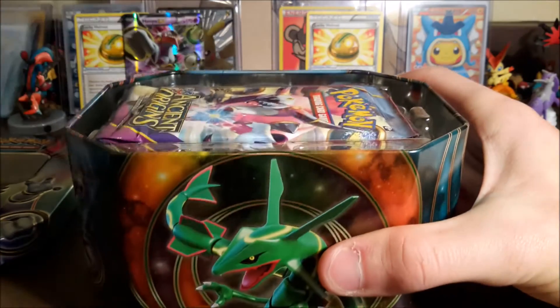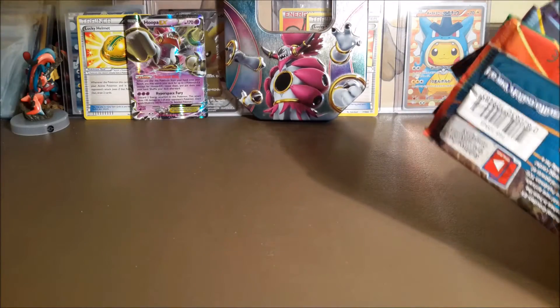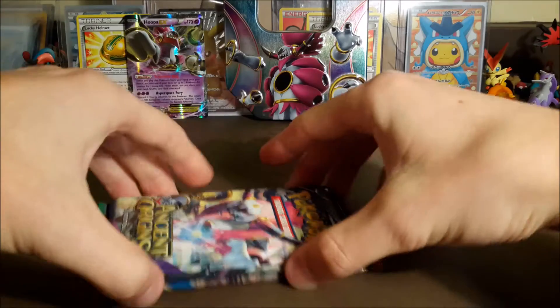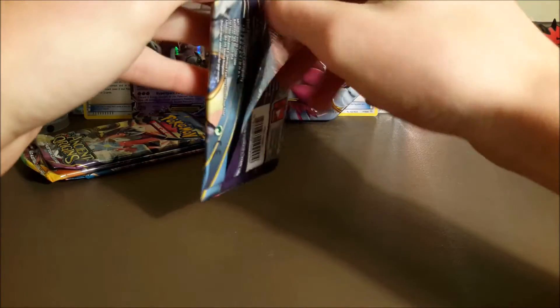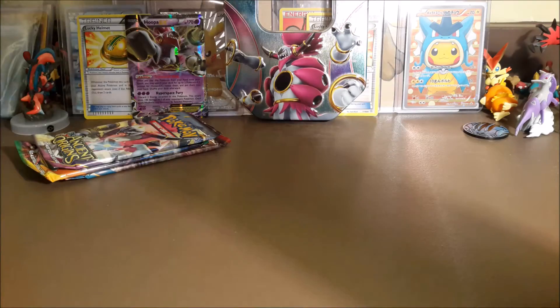I believe we got four packs — two Ancient Origins, a Roaring Skies, and a Primal Clash. Let's open the Ancient Origins first. I'm more excited about the Roaring Skies and Primal Clash because we've opened so much Ancient Origins lately, but hopefully we can beat them. We're definitely going to need some luck after our last tin.